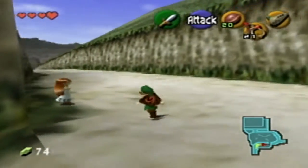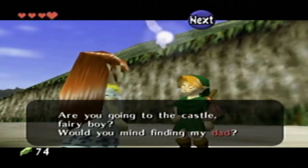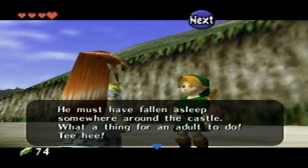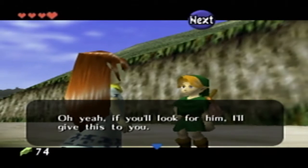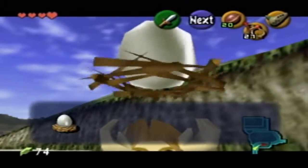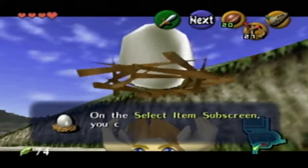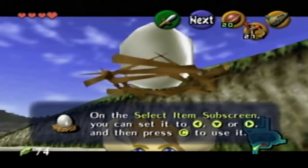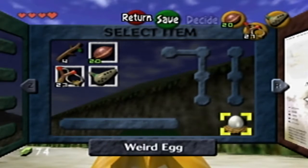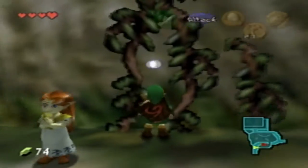There's actually a girl right here that we talked to in the market. Are you going to the castle, fairy boy? Would you mind finding my dad? He must have fallen asleep somewhere around the castle. If you look for him, I'll give you this - I've been incubating this egg very carefully. We got a weird egg. Let's make scrambled eggs. We have to let this egg... it's actually one of our key items right here. Now let's go back to the entrance where that guy was sleeping.